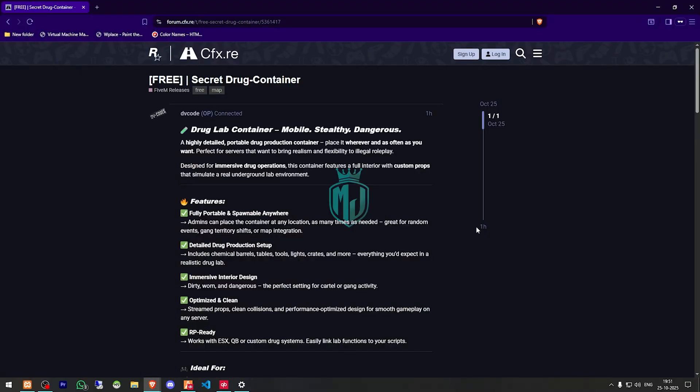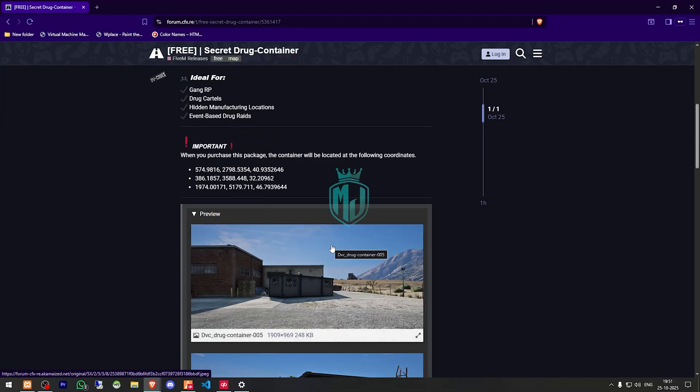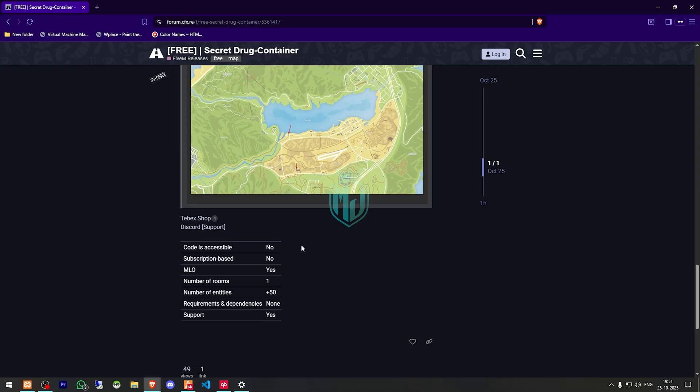So right here we have our script — Secret Drug Container — as you can see right there. You will get to see it's portable and spawnable anywhere, and admins can place the container at any location. We have to scroll down and get it from the TabX store right there.